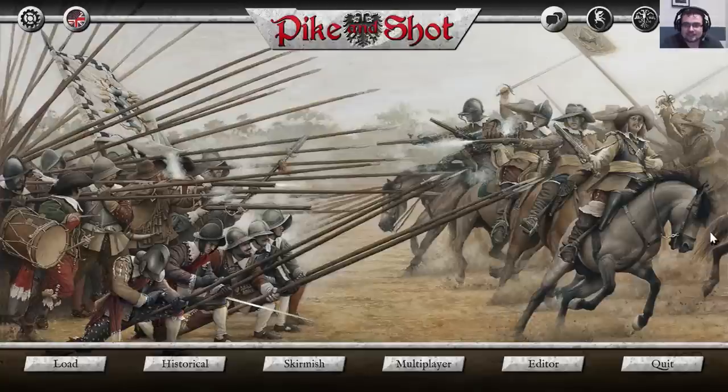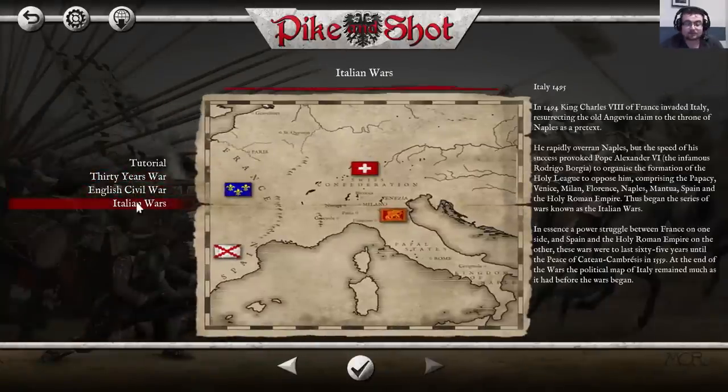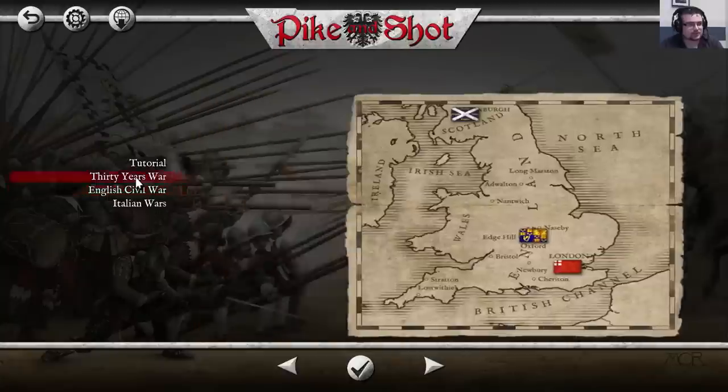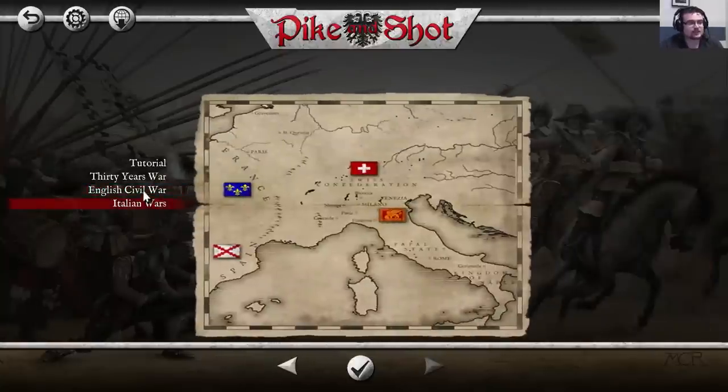Pike and Shot is a game set during the Thirty Years' War, the Italian Wars and the English Civil War, and it is a turn-based game that lets you take part in the battles of these wars. Try to compare your skills with those of the historical generals fighting the historical battles themselves through the campaign modes, or fight in one of the unlimited amount of skirmishes which you can set up and personalize completely yourself, as well as an editor which allows you to design your own missions with the exact same tools that our mission designers had. And these can even be shared online.